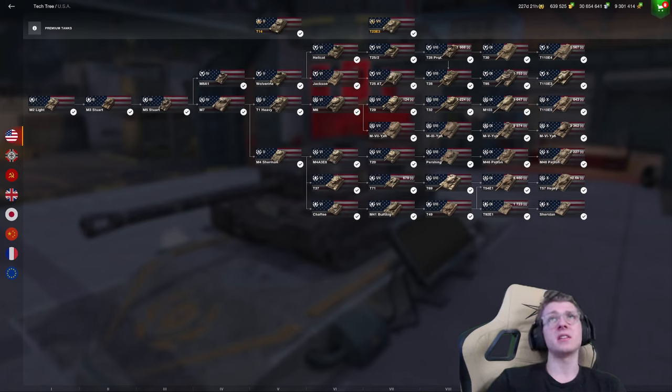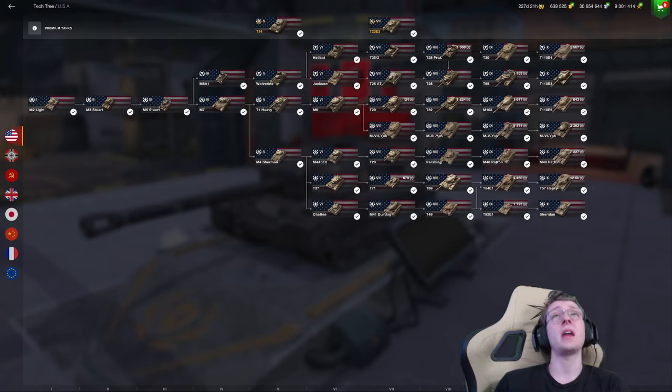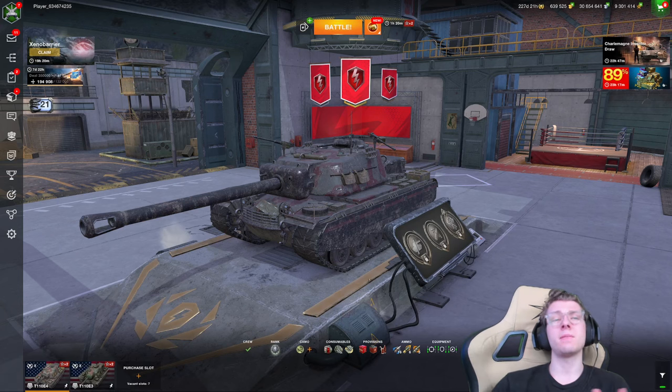Technically you could do the Jax and then the T25-AT and then the T28, but you're going to be grinding a lot of extra XP and unlocking a lot of guns you don't necessarily need, at least in the early game. I would go for the T28 Proto and then skip down to the T28. It is more expensive, but it's still going to be faster in the end.